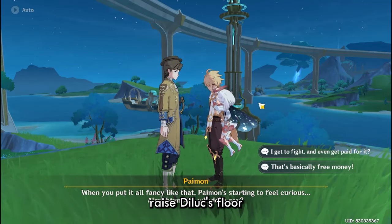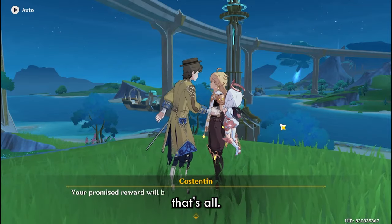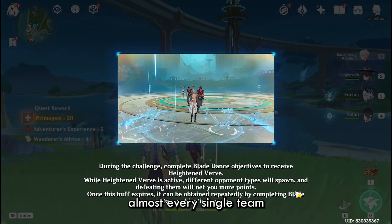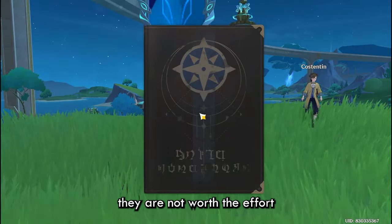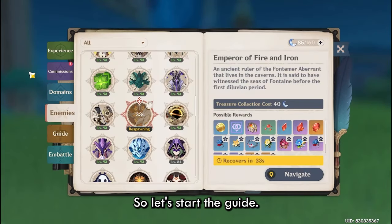Xianyun will definitely raise Diluc's floor in terms of power level — I just don't see her raising the ceiling. But let's save that for when Xianyun actually releases. Before we get into the guide, it's not really possible to fit every single team variation in a single video, so if there are variations I do not include, it's either because I think they are not worth the effort or I just forgot about them. Make sure to leave a comment. Let's start the guide.